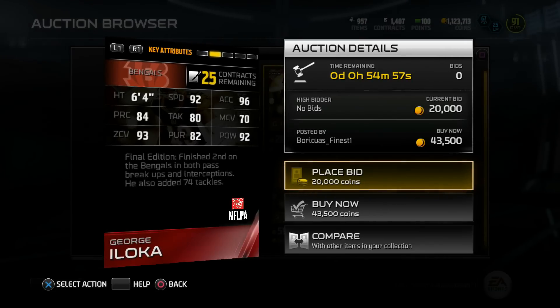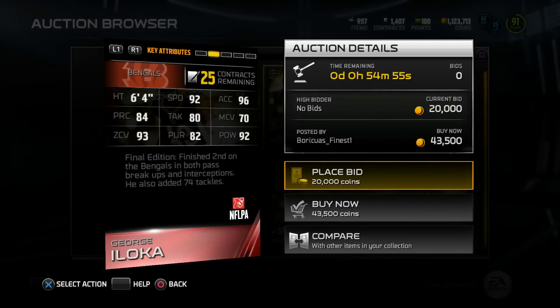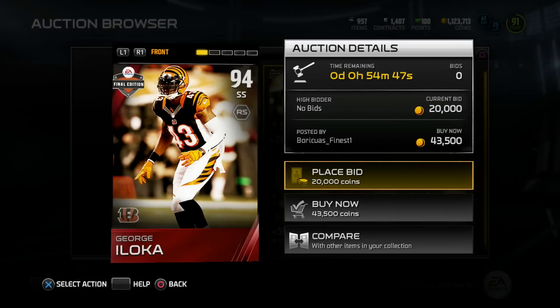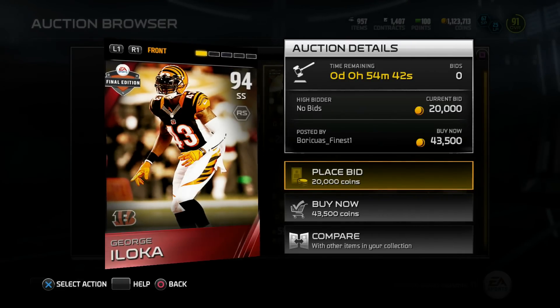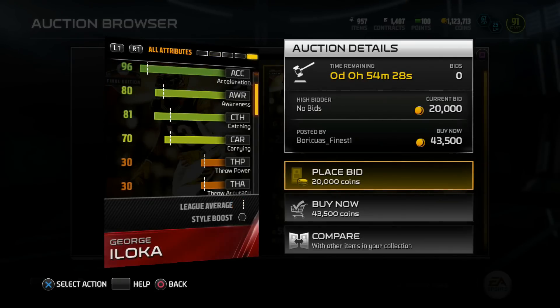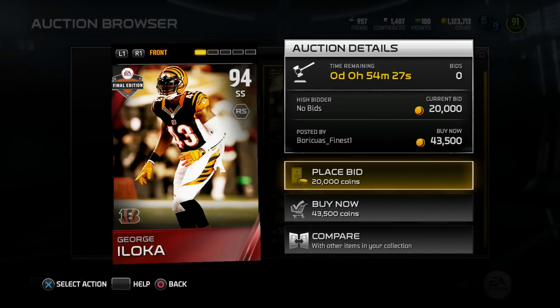Earlier in Madden I was a fan of Iloka - I think he got like an outsider card and I really liked that card. He's 6'4" so in Madden I thought he was one of the better safeties in the game, and he finally got an elite card this year. It's kind of late in the Madden season, but he finally got one.